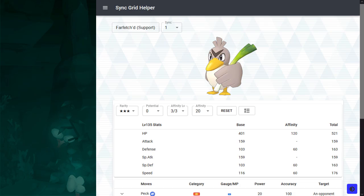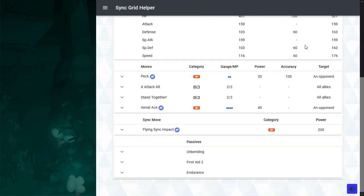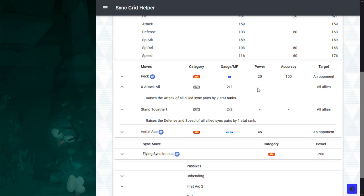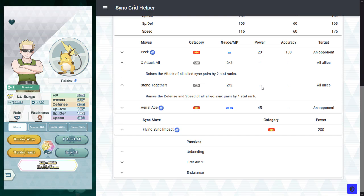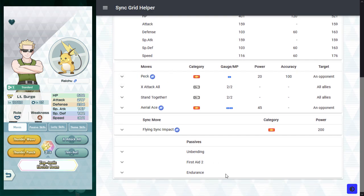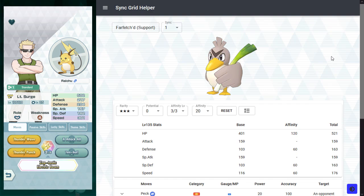Support Farfetch'd is the shiny for this family. It has an okay buff in kit — a plus 4 attack, plus 2 defense, and plus 2 speed for the entire party. The problem is that there is a ton of competition in the attack buffing department. You have Torchic, Meilin and Medicham, Lisa and Granbull, and the new free-to-play ones that are far more competent, like BP Surge and Raichu, and Boxy and Cinder. Support Farfetch'd's distinguishing niche is that it has a 1-bar spam and Endurance, but this is just not enough to let it compete with other attack buffers.